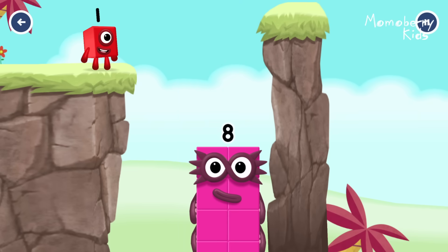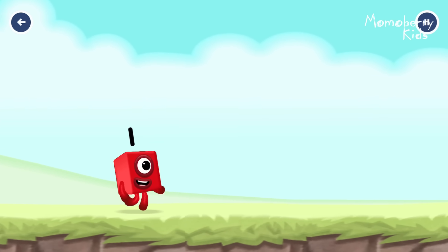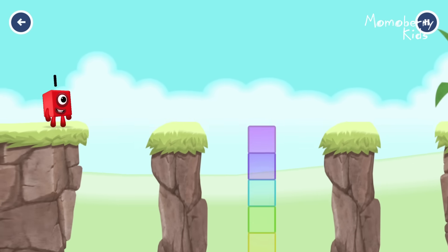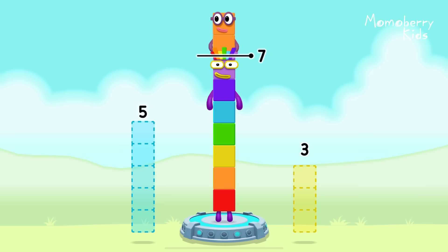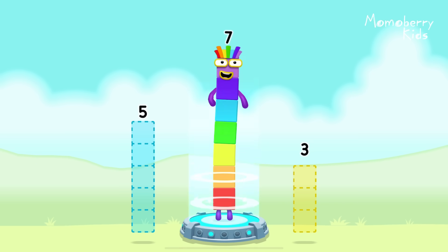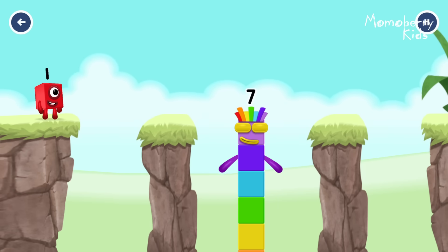Eight! Great. Take number blocks away from nine to leave seven. Two. You got it! Nine minus two equals seven.